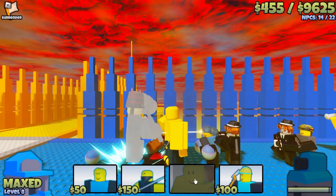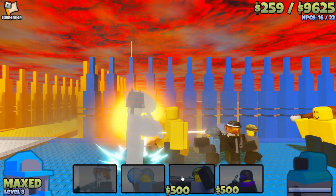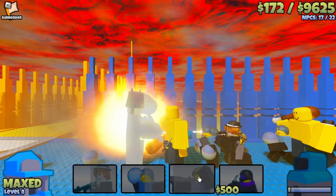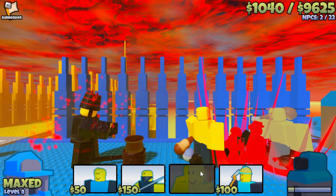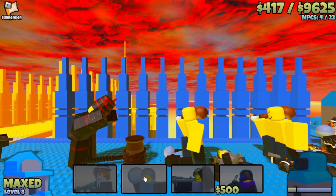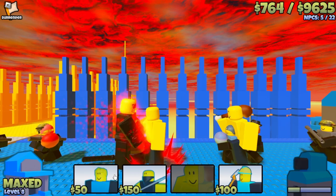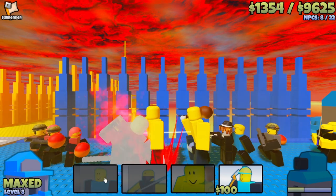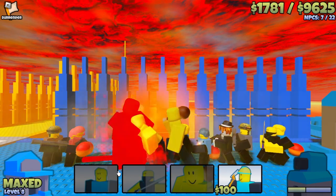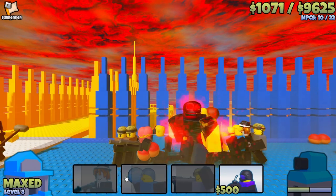We are now moving onto the essential category of units. These units should be used in almost every loadout, as they are very effective in almost any scenario they are put in. The first unit in this category is number 5, which is Brigand Battler. Brigand is almost always an essential pick in your loadout. His high damage and better range than the normal sword makes him a deadly unit when piled up with himself or other units. The only time you would want to use his ult form is in the spammy 3-star stages, where his increased attack speed will help you greatly. Overall, he is an essential unit for any good loadout.